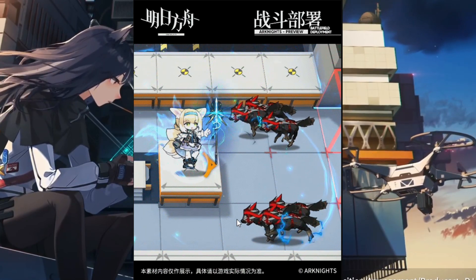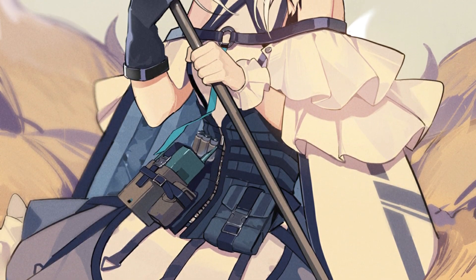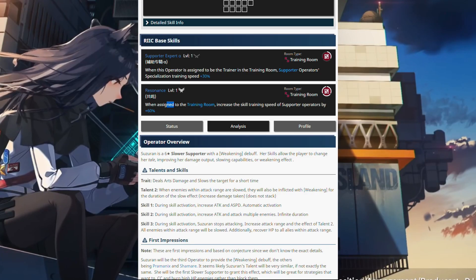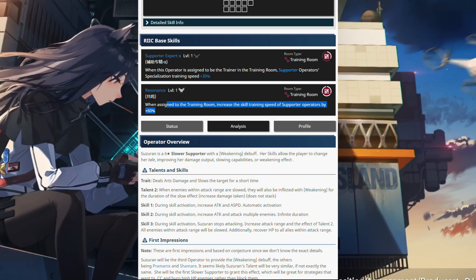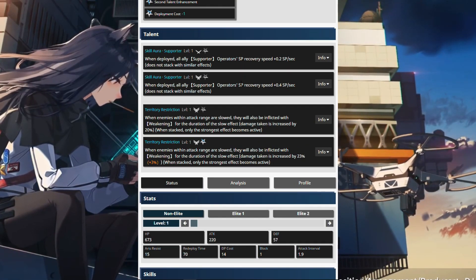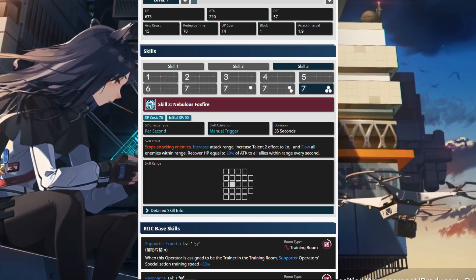It looks really cool, not gonna lie. One, two, three, four, five, six, seven, eight, nine — just checking. And if you were not yet sold on this unit at all: when assigned to the training room, increases skill training speed of supporter operators by 60%. It makes all other units seem useless. How much does this cost? It costs 70 SP, but it's not even 70 because she increases the SP recovery for supporter operators.